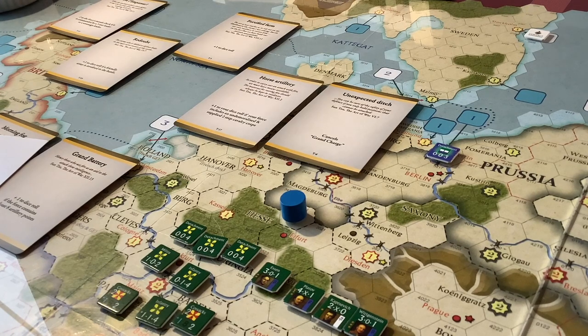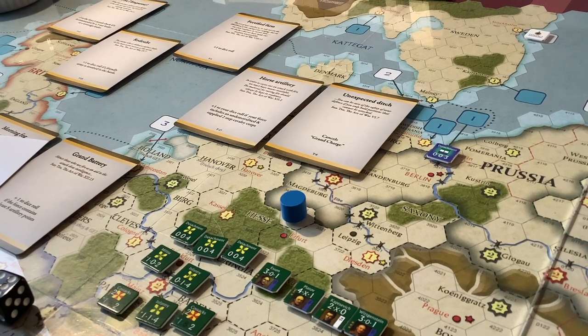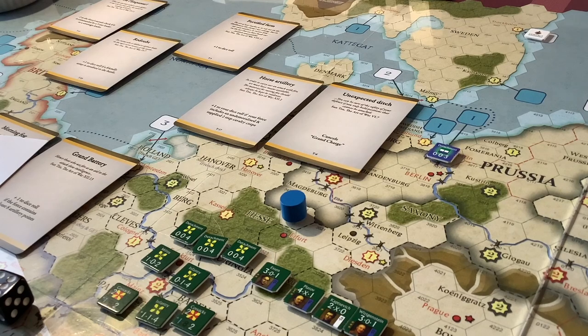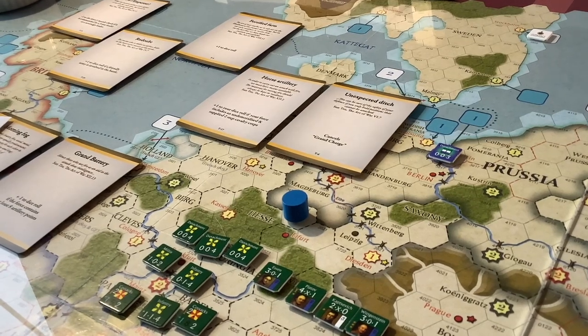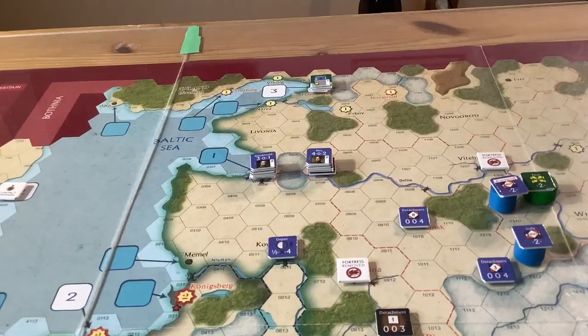Rolling now for the combat results — French adding seven to the dice, they get a ten — that's going to be curtains. Ten plus seven equals seventeen — a 7CL result, a disaster. That's seven step losses for the Russians, one of which must be cavalry, plus a leader check. The Russians are adding one, and they get a seven — two steps. Total defeat for the Russian army. I'm going to declare this a French victory.